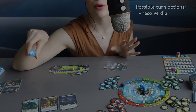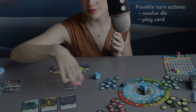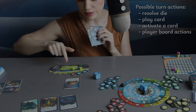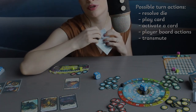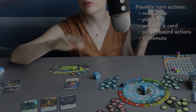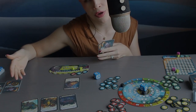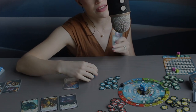The first player chooses which die they would like, then passes the remaining dice to the next player without rolling. They choose their die, and the remaining die is placed in the center to be dealt with at the end of the round. Then starting with the first player, they perform their actions. There are a few different actions you can do, in any order and any combination: get resources from your die, play a power card, activate a placed power card, use board bonuses, or transmute.